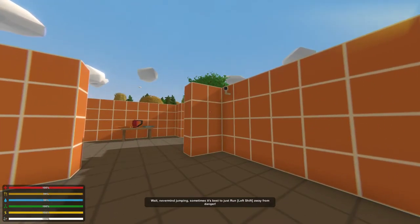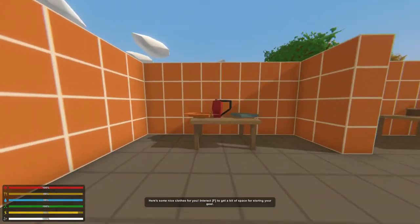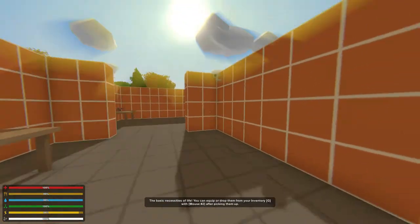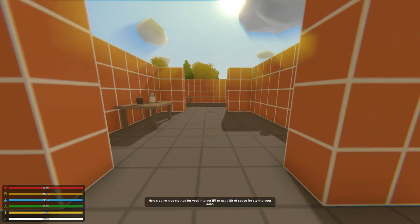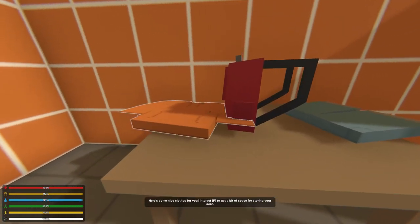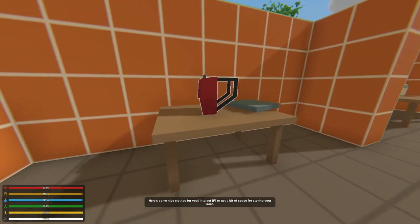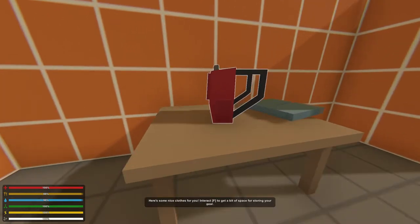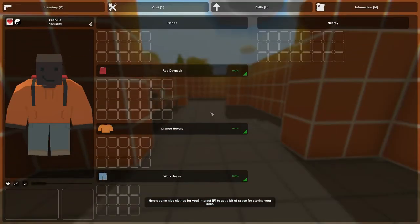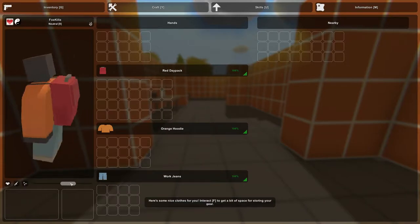Jumping — sometimes it's best to just run away from danger. Basic — oh, I didn't read. Am I supposed to take these things? Q and E are lean, F — oh, F to get a bit of space for storing your gear. Wait, what? Tab is inventory. Red day pack, orange hoodie — this is intense. Christ on a cracker, there's a lot going on here. What is this? Oh, I'm spinning, I'm very confused as well.